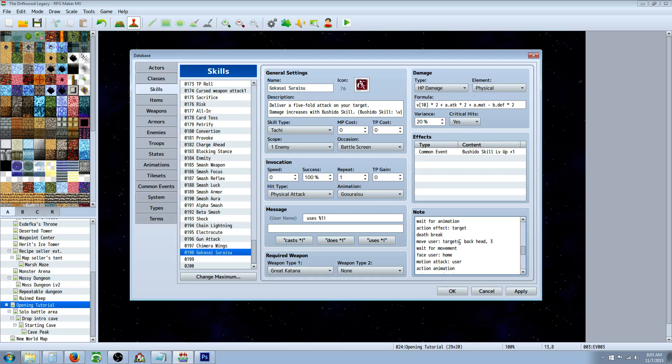Move user, target, back head this time, three frames for this skill — this will be changed by you depending on how you want your skill. Then wait for movement, face user, motion attack user, action animation, wait for animation so it doesn't go lightning fast. Action effect issuing the damage, death break after issuing damage. Then move user, target, back base, three frames, wait for movement. Face user home, motion attack user, action animation, wait for animation, action effect target issuing the damage, death break. Then we close off the target action because we're done with that.